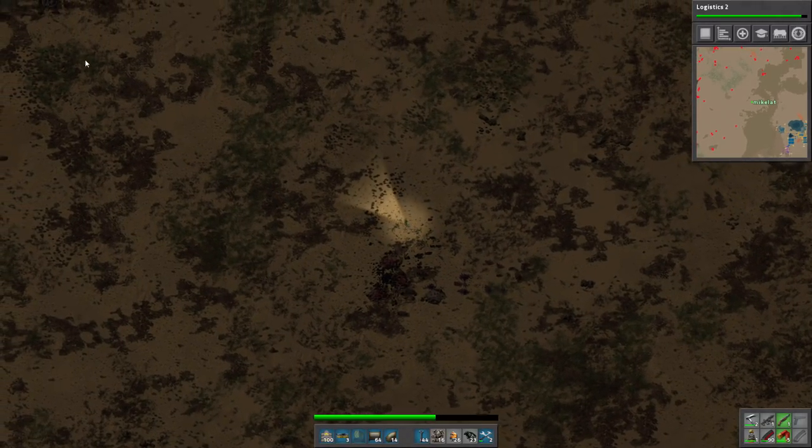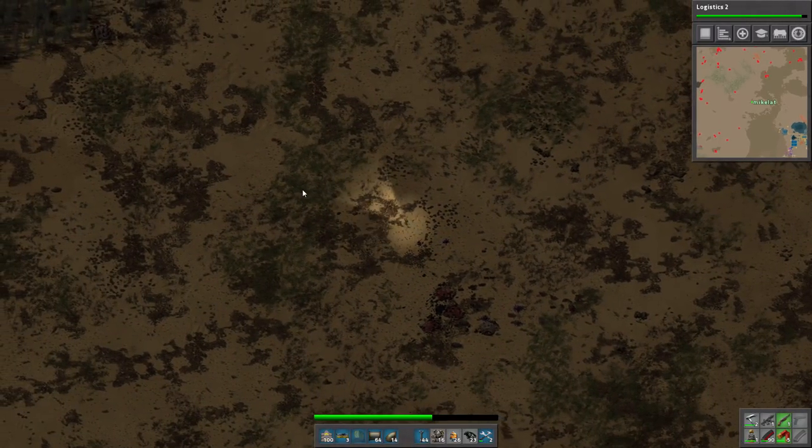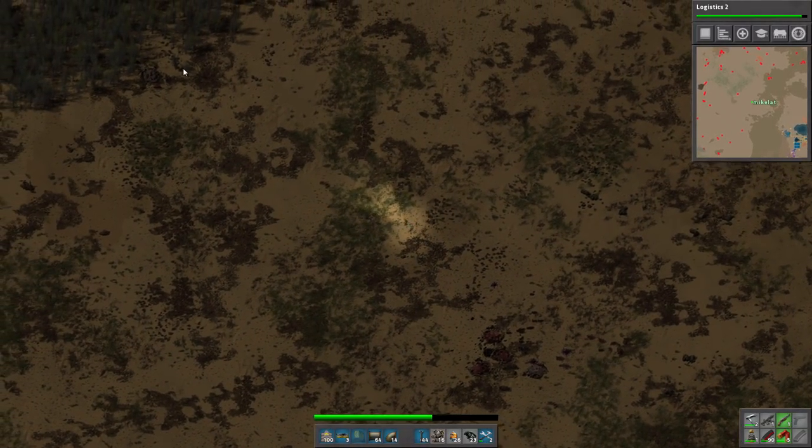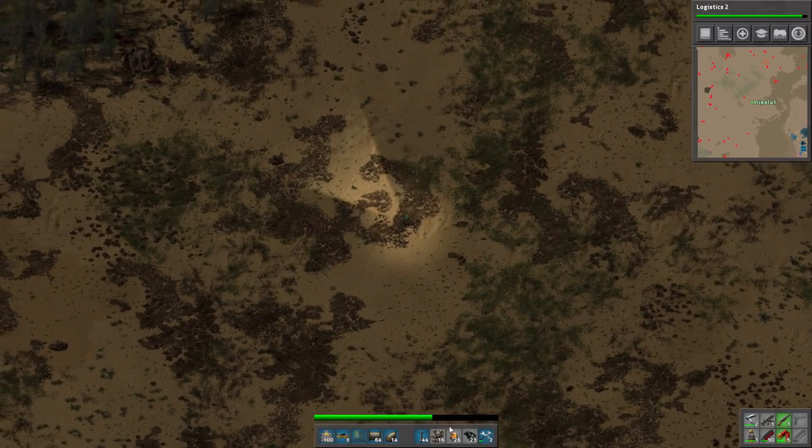I think he was attacking because there's a spawner right up here. What the fuck? I didn't even see him. So mini, so tiny. Yeah, so this is one of the original ones that spawned near me before.